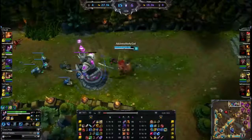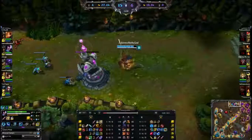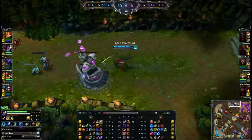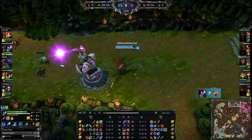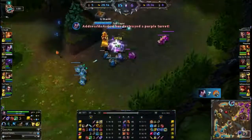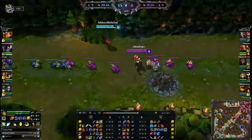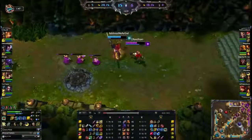It's just not even gonna be fair. Bot and mid are getting completely dominated by blue team now. Yasuo was really their only weak link and he managed to pick up his first kill on Lee Sin, which included the shutdown bonus — so that's gonna be the equivalent of nearly two champion kills. Yasuo is coming back in this game.